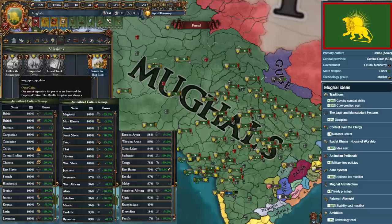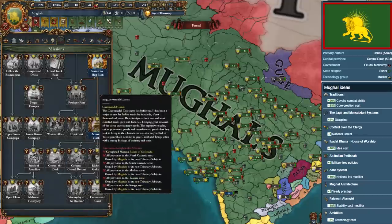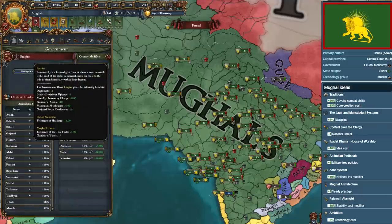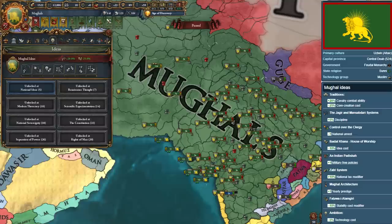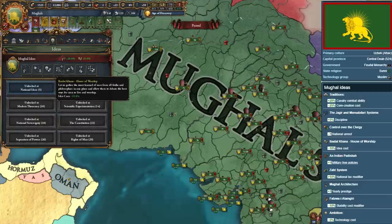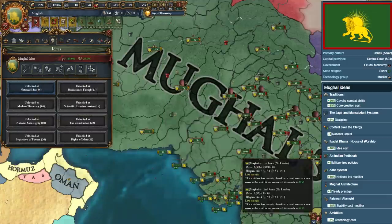In this regard, the Mughals have not only the best ideas, but can also obtain every buff you'd ever want, and consequently snowball faster than other top-tier nations. Truly mad players can convert from Sunni to Confucian to harmonize all religions in the game, allowing acceptance of all cultures and religions, and virtually eliminating all rebel problems. If you can conquer the entire Indian subcontinent starting as a Timurid vassal, you can also obtain a special achievement for the Mughals.